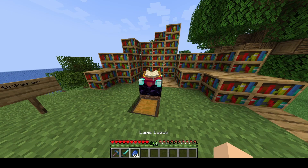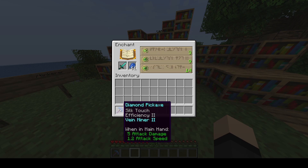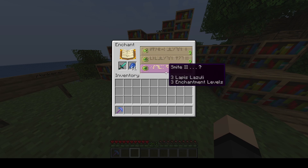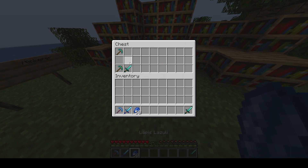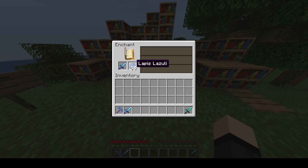We got Bane Miner 2. Let's try with the sword and see what we get. Bane Miner is basically an enchant that mines ores in veins. For the sword we get nothing — that's pretty normal, just like vanilla enchants; it doesn't have to happen every time.